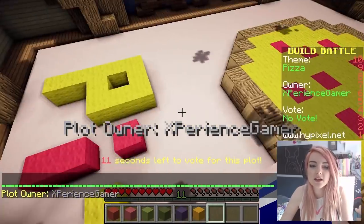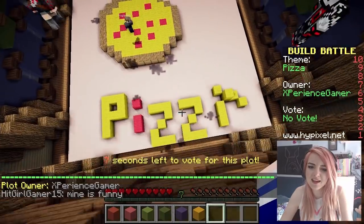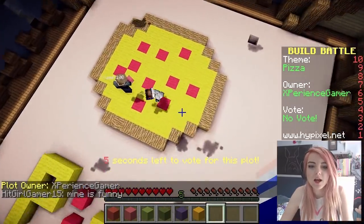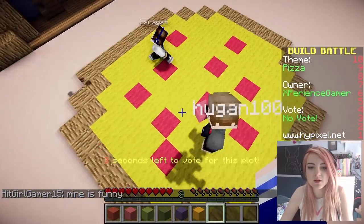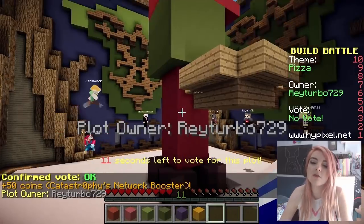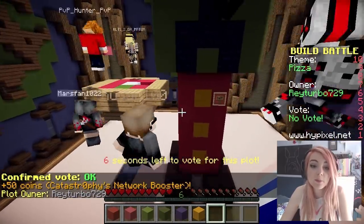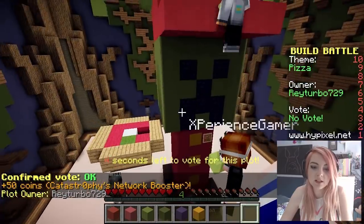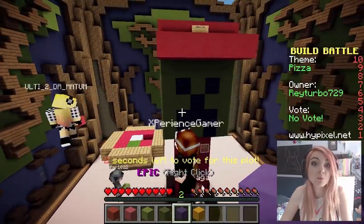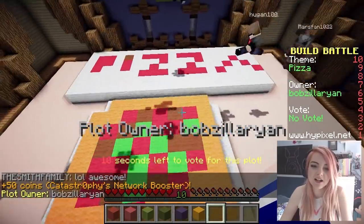The voting begins. This is pizza! Is that an A? Pizza! I quite like this one — I like the cheese and tomato. No extra toppings though, so it only gets an OK from me. What the — oh! I think it is a pizza delivery creeper, which I really like. This one's thinking outside the block, if you know what I mean. I'm gonna give that one an epic.